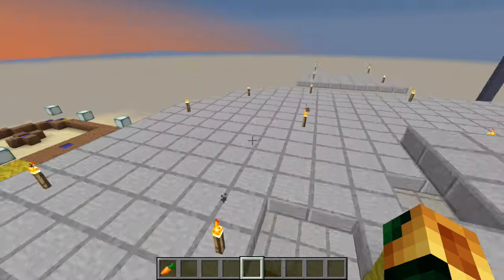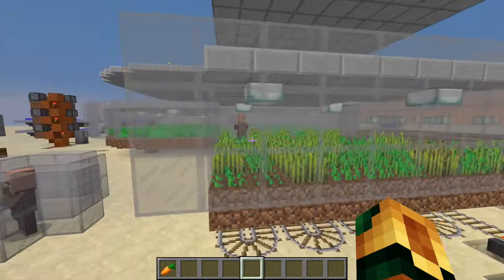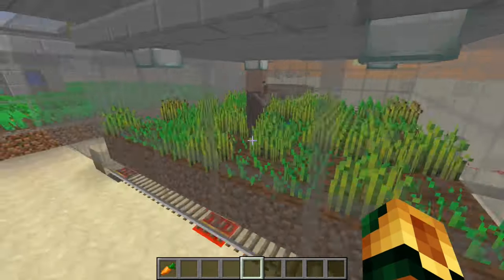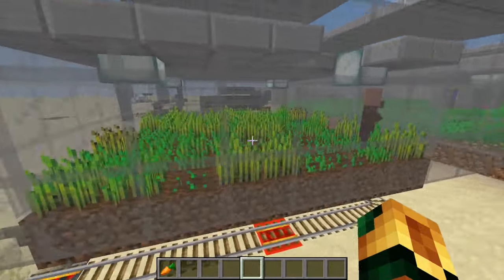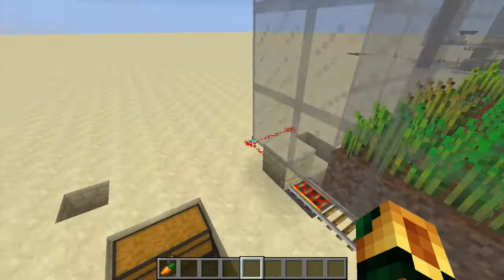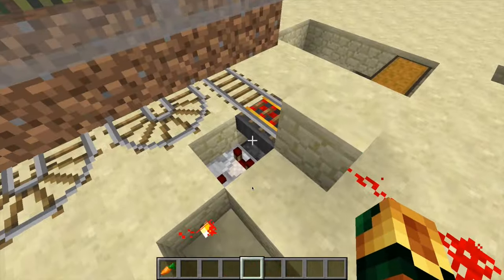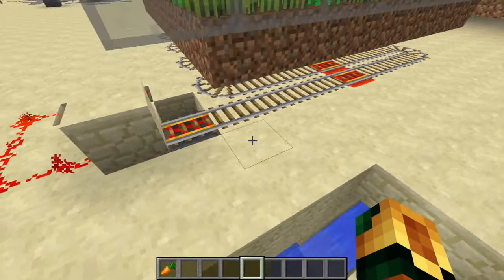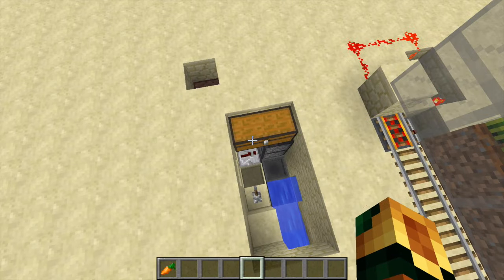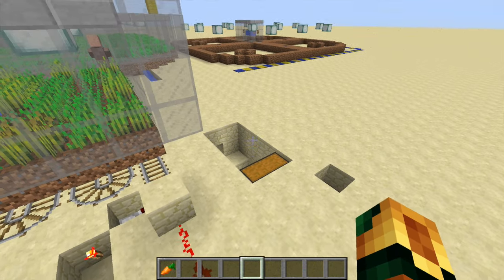Here is the wheat farm — it is only eight by eight at the moment, but it works on the basis that you have one brown coat villager in there. This can be as big as you want. You fill his inventory with eight stacks of seeds, which is as much as he can take, so he breaks the crop and replants it. You have a minecart going around underneath which picks up items, and when the hopper minecart has items in it, this deactivates the rail keeping it there, and all the items go into this dropper system which comes up into the chest.